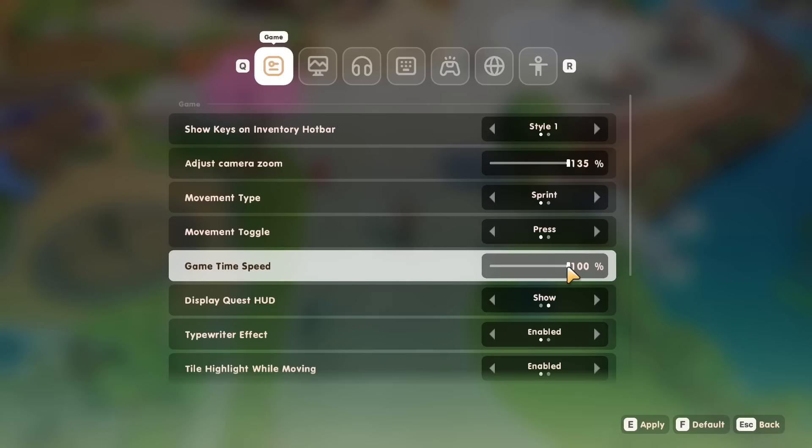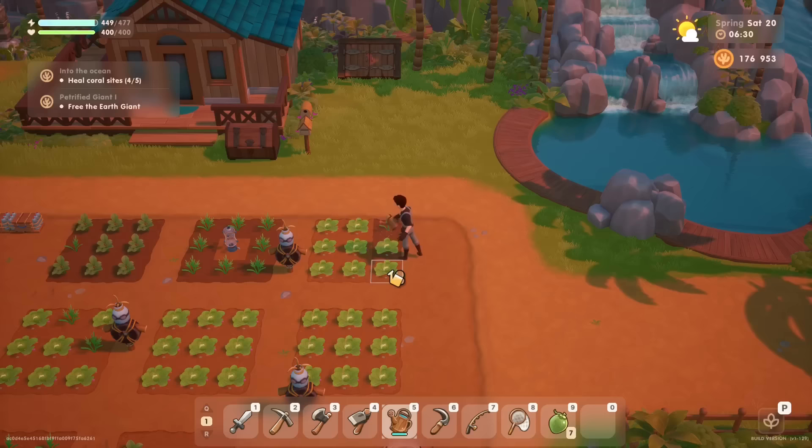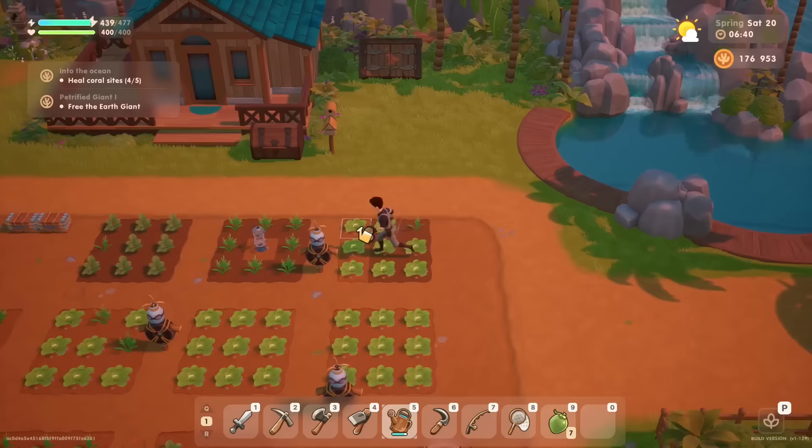Also, the amount of settings available in this game is something I really appreciate. One of the biggest things is you can change the speed of the game to fit your preferred playstyle, and you can now also change the time format to switch between the 24 or 12-hour clock. There is now full controller support, which works great, but I still feel like farming is easier with mouse and keyboard, as you can quickly select tiles with your mouse.